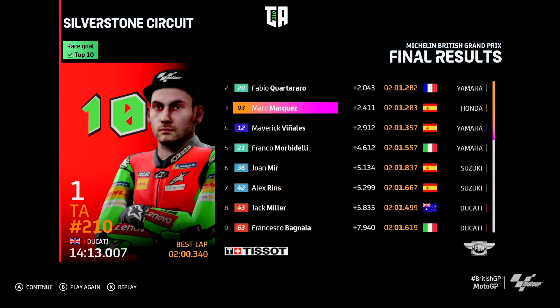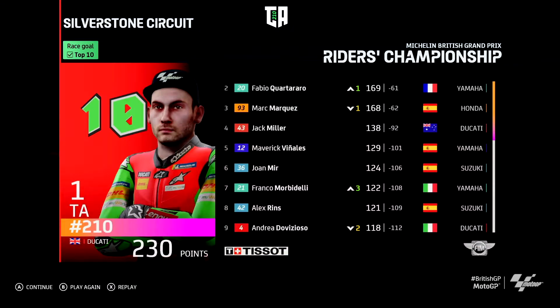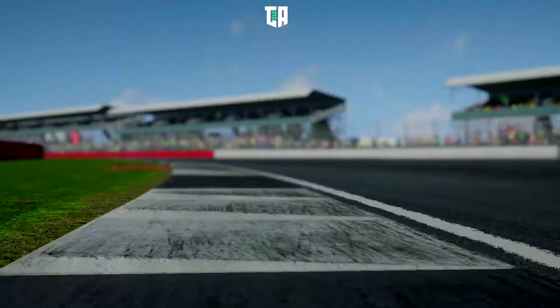Second place Quattuaro, Marquez in third, Vinales eventually came fourth with Morbidelli in fifth. Championship standings: 230 points for us now, 61 points in front of Quattuaro who has 169 points, ahead of Marquez trailing 62 points. Jack Miller still in fourth, Maverick Vinales in fifth. If we miss two races we've still got a good chance of winning the championship — we've got six races left. In team championships, we've moved up another place into third. Constructors — Ducati Lenovo team remain on top, but we're in the top ten taking first position.